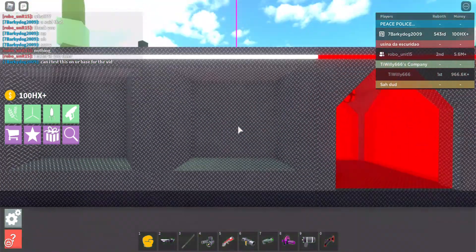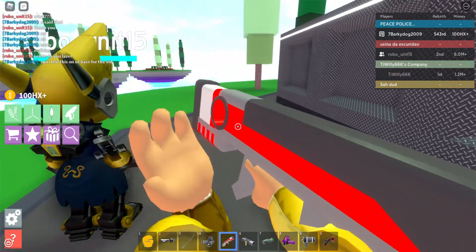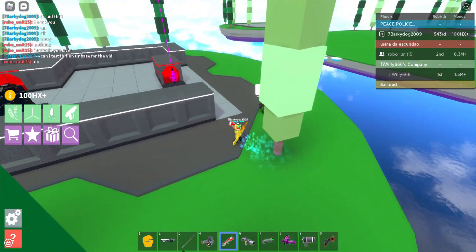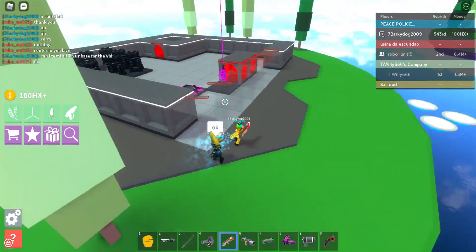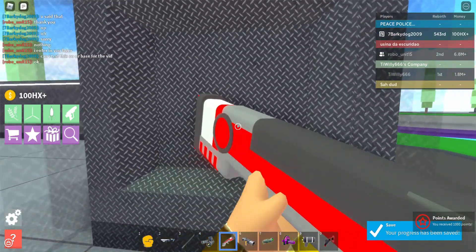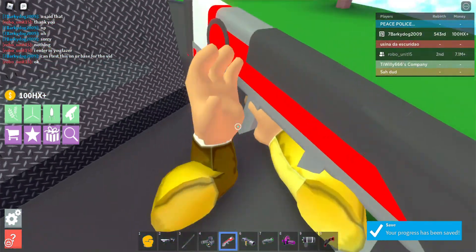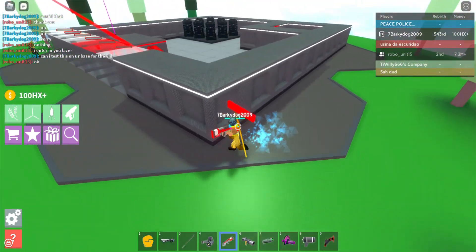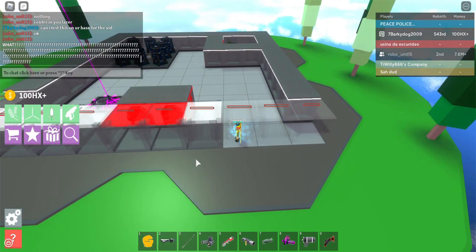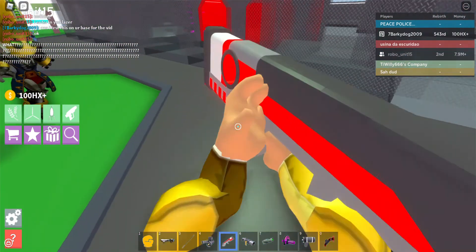I'm asking this guy if I can use the iron blaster to just destroy some walls, so you can all see the power of the iron blaster. Look at that — it just shoots through all of the walls. Obviously I missed so it went to the side, but you can see it went to the side there. I'll go from this side — as you can see it just shoots through any wall it touches and it just gets destroyed. That's the power of the iron blaster.